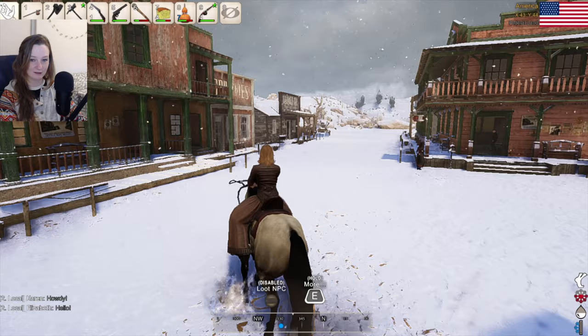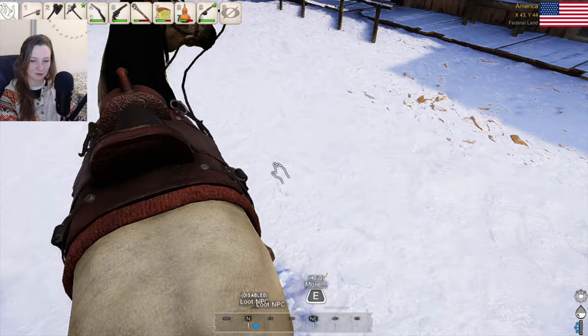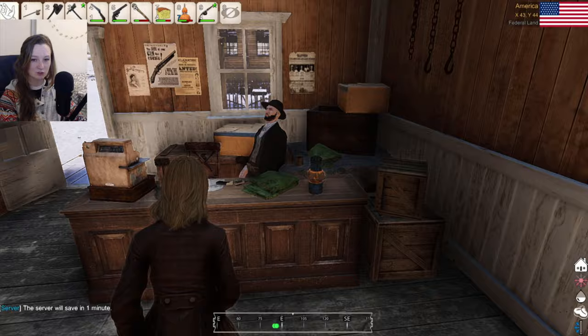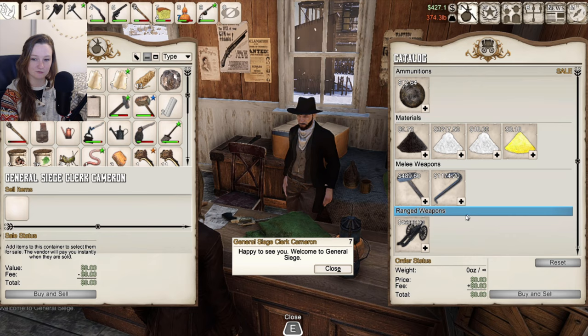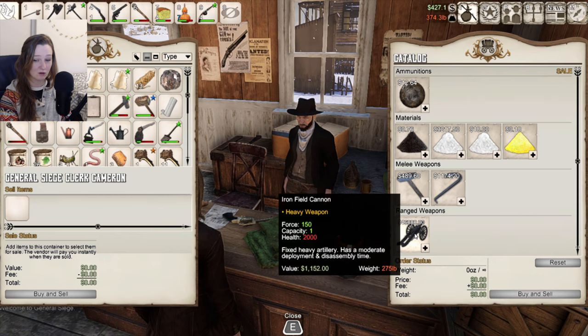Let's go ahead and ride back to our house — actually, let's take a look at the general store. General Siege? Is this a gunsmith? I think it is. They did add merchants, so you can buy different things from merchants that you can't buy from the shipping catalog. You can buy artillery ammo, iron sledgehammer and steel crowbar, or we could blow 46,000 on an iron field cannon — that looks like it would be fun to test out. Welcome to General Siege.